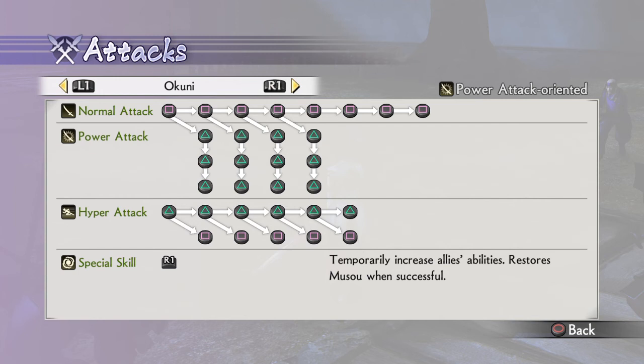Okuni is a power attack oriented girl, so she has three layered power attacks and five strong hyper attacks. Her special skill is to temporarily increase allies' abilities and restore musou when successful. To be honest I'm a total noob — I have no idea what you have to do to be successful with this, and when I tried it with my sister we didn't see much difference.